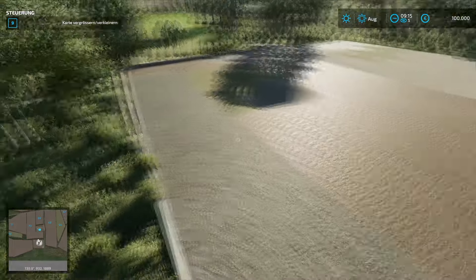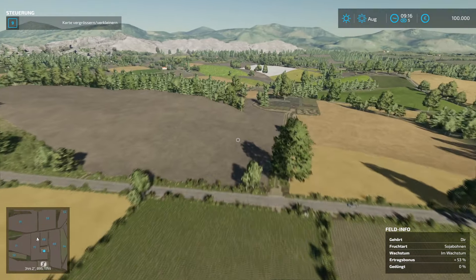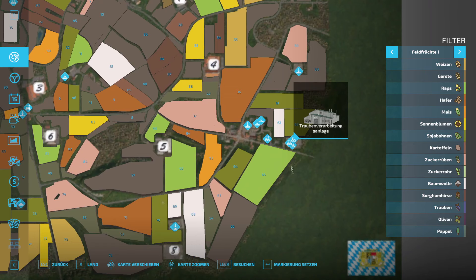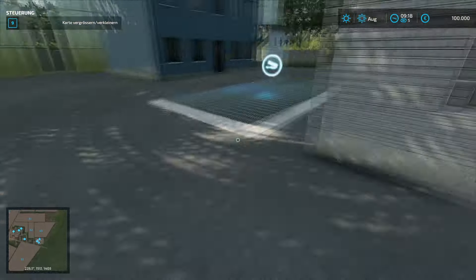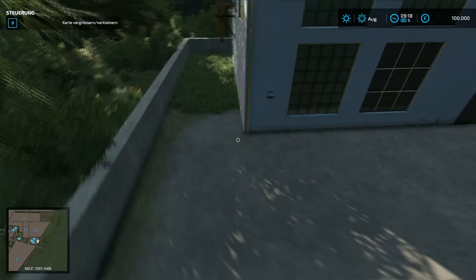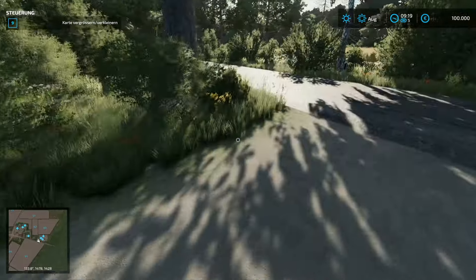In der Release Version 1.0 beginnt man mit einer Farm und einigen Feldern. Also entweder ist da irgendwas schief gelaufen, denn das Modpack habe ich mit drin. Wir gucken gleich mal in die Logs ob da irgendwas drin steht. Vorher schauen wir uns noch an: Bäckerei, Ölmühle, Traubenverarbeitung, Molkerei, Biomasse-Heizkraftwerk, Brauerei, Restaurant und Verkaufsstellen – alles hier in diesem unteren Bereich.